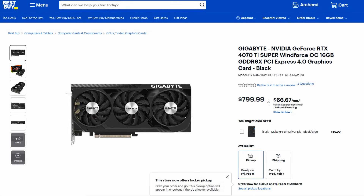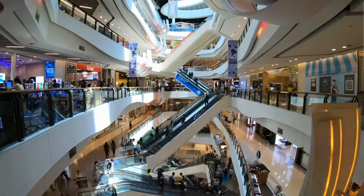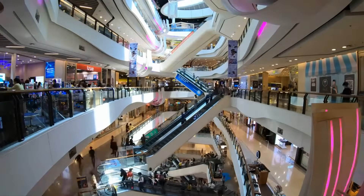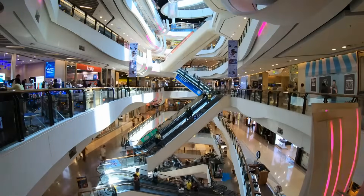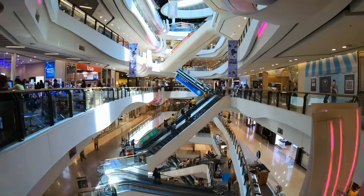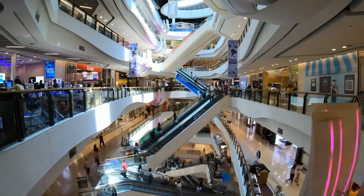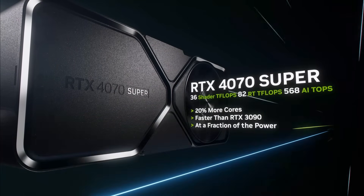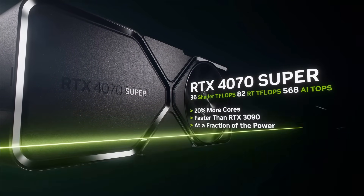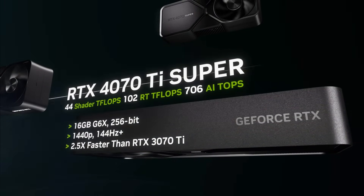When the RTX 4070 Ti Super came out and we were looking at benchmarks, there were a number of people who said, screw it, I'm just going to wait for the 4080 Super, since that's the performance I was after — something that's close to 45% better than the RTX 3080. I'm already at $800, what's another $200 at this point? And this is where the reception for some people was positive, but Nvidia had this planned all along — they love to play mind games with the consumer like this.